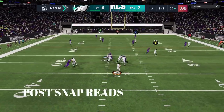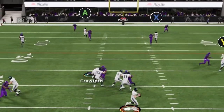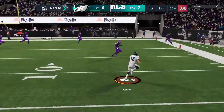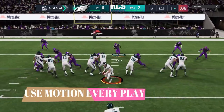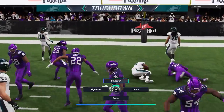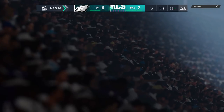Reading the defense post-snap is just as important as reading it pre-snap. The second I realize it's man coverage and see all the routes pulling back all the DBs, I know I can take off with the quarterback — and I get a very big play. On the very next play I'm going to use a motion snap. Motion snapping, whether for running routes or blocking, is very overpowered this year. You can create a blocking advantage when running the ball or a speed advantage on receiving plays.